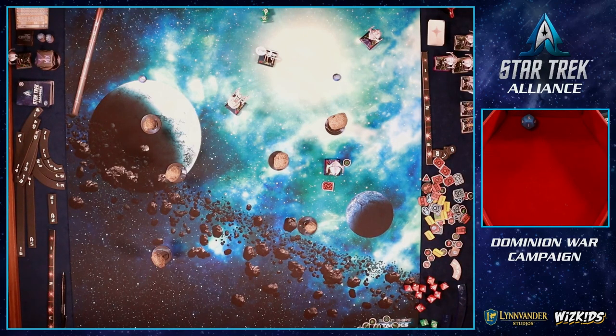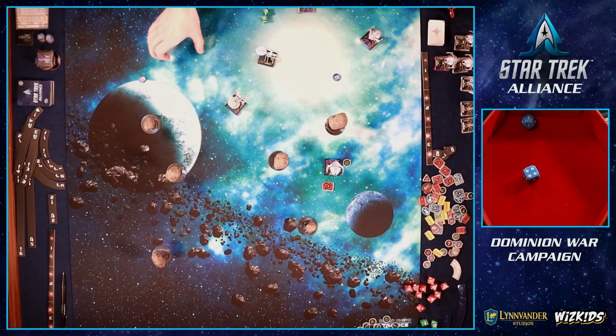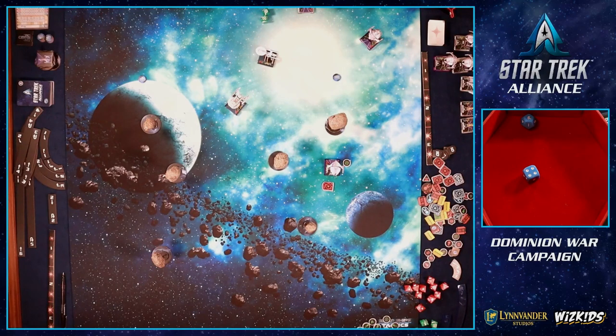Round six begins. The Dominion Fourth Wing arrives — in a two-player game that's one ship. Rolling for its position: it comes in right at our starting edge, cutting off retreat. I need to get out fast but the Excelsior's best speed is a four forward or three bank. I'll need to pick up the second scan token on the way out, which means Joe will have to screen for me. We debate a two bank left or one forward.